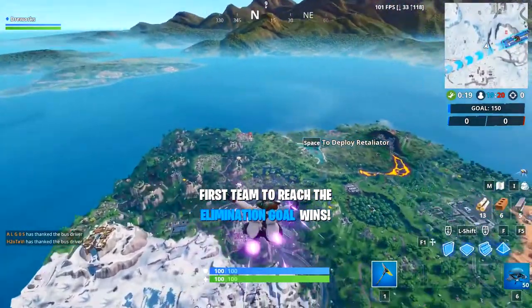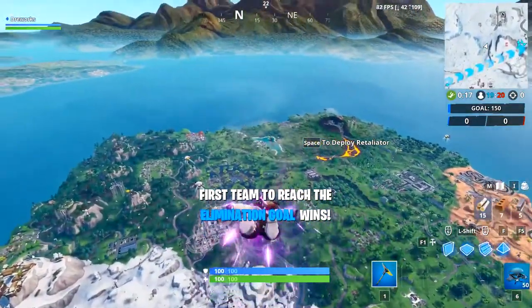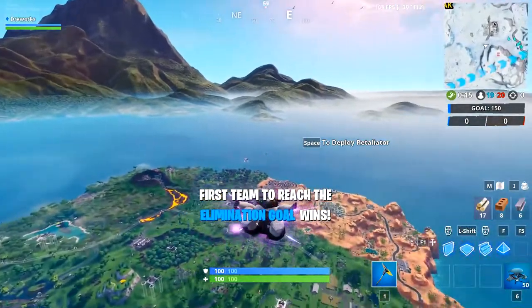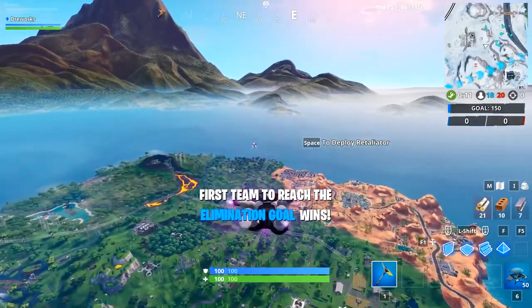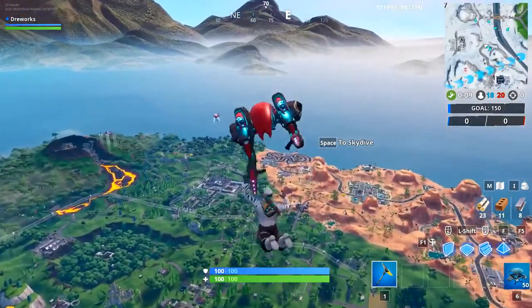Hey folks, I'm Drew and this is the Drewworks! Welcome back to another 4byte video! Today's 4byte is number 67, which is accessible by flying the Retailator glider through the rings under the southernmost sky platform.